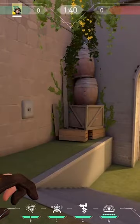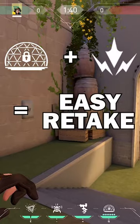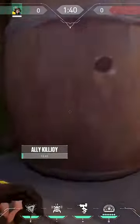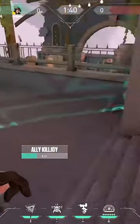Killjoy and Sova players, here's a combo you can use: pair Killjoy's ultimate ability and Sova's shock darts for an easy retake on A site on Ascent. For the Killjoy player, your ultimate will go in this corner. This covers the site and leaves a small space in wine for enemies to go to.